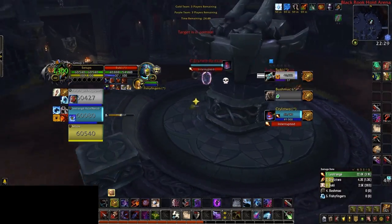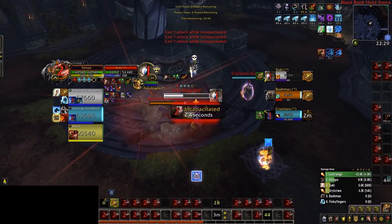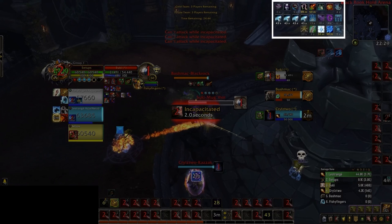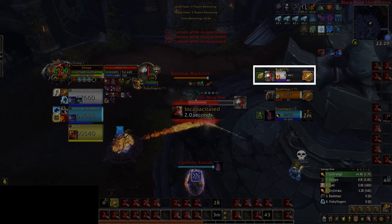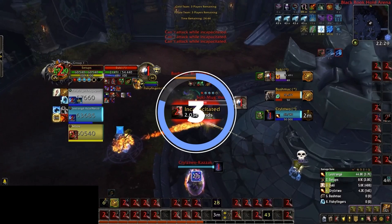This time, our rogue will try and trinket aggressively — let's see if you can figure out why that's a bad idea. First of all, let's take a look at the CC our rogue takes: it's an Incapacitating Roar, which our priest won't be able to dispel. On top of that, our rogue has all of his cooldowns popped, which means he can do a lot of damage, right? And it just so happens that the enemy priest is sitting at 40% HP. Do you think this is a good opportunity to trinket? Take a moment to think whether or not our trinket has an 80% chance to lead to a kill.